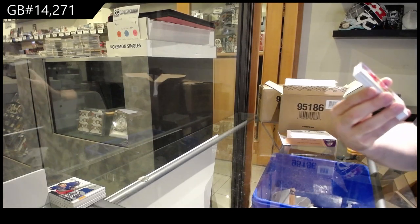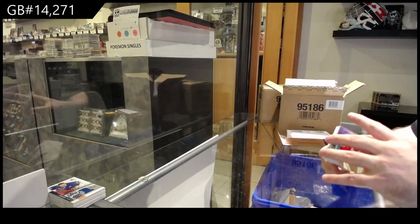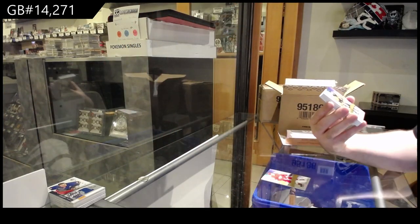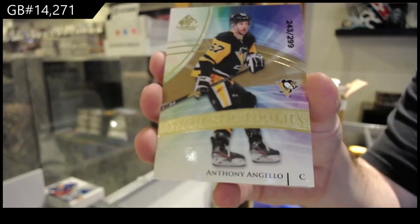We've got a $2.99 Bromay gold rookie for the Red Wings. $2.99 Angelo for the Penguins, gold rookie.